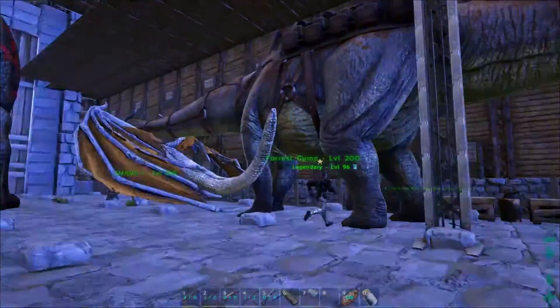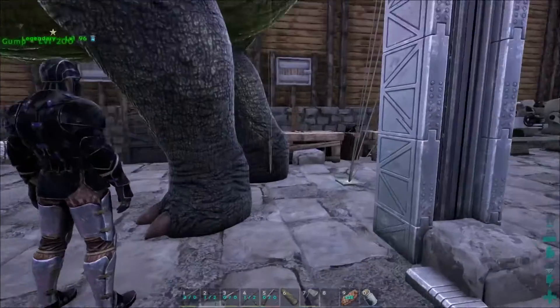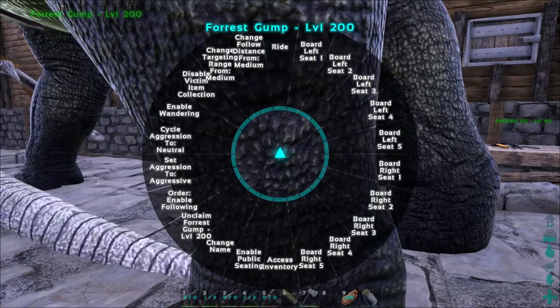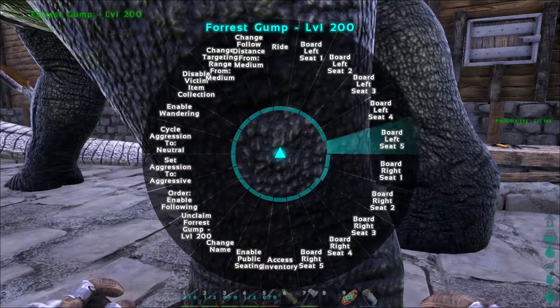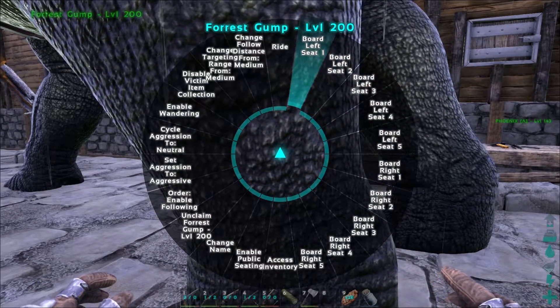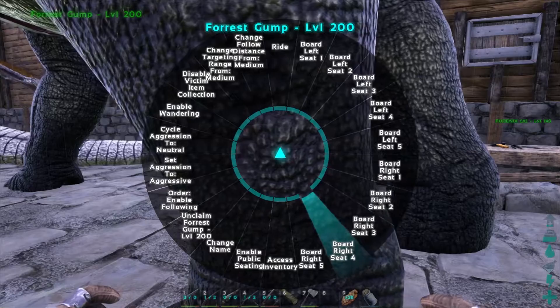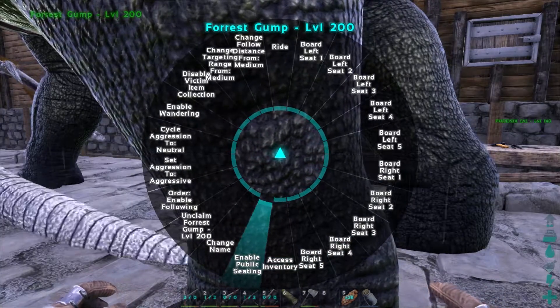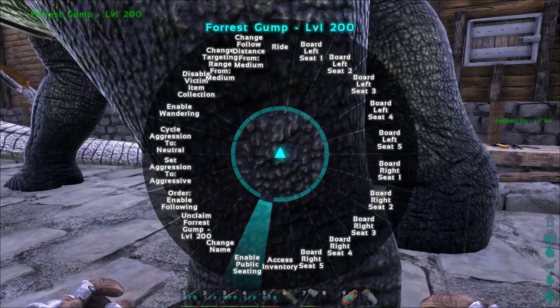When you hold down E on the dinosaur, look at all the different options including 'Enable public seating' at the bottom near Access Adventure - you can have it so anybody can get on.